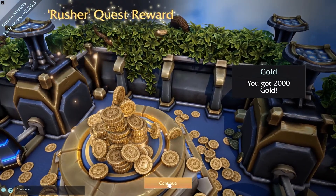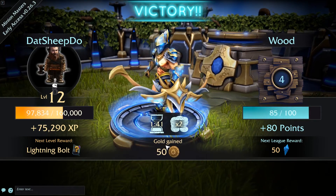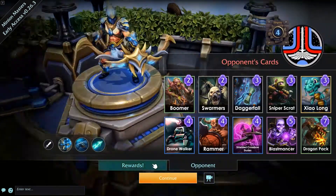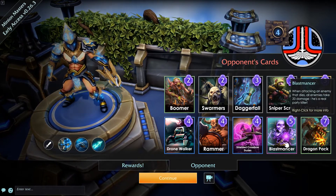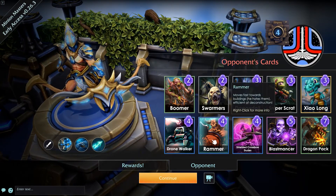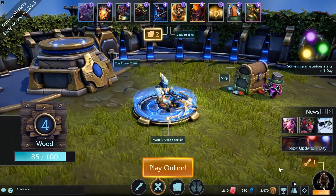2,000 gold - Jesus. Gold gained, XP gained. Opponent had Boomer, shielded crossbow dudes, a blast monster - I don't think he actually managed to get these guys out. It looks like he's going dragon-y - moves fast towards buildings, efficient at destruction. Yeah, I feel like you need a bit more, but it could work, it definitely could work.